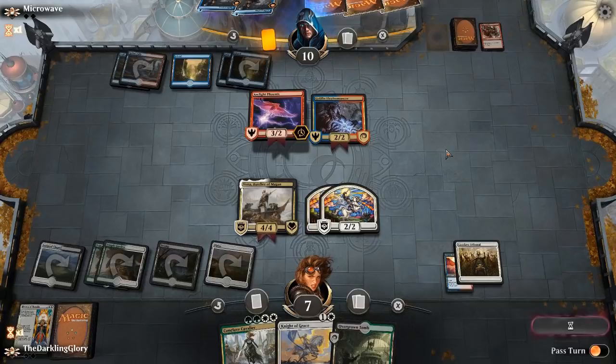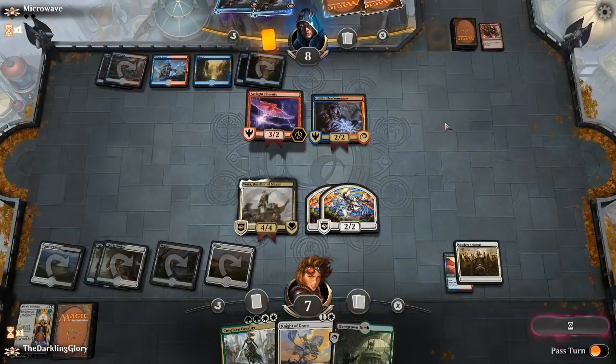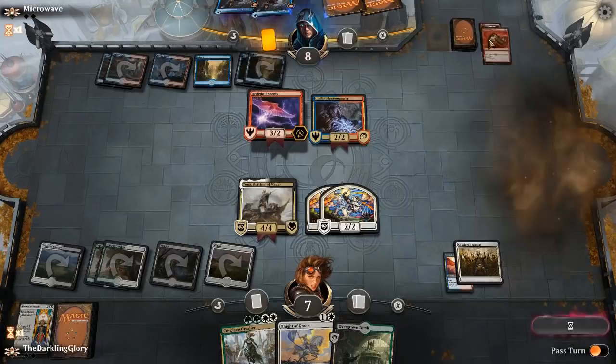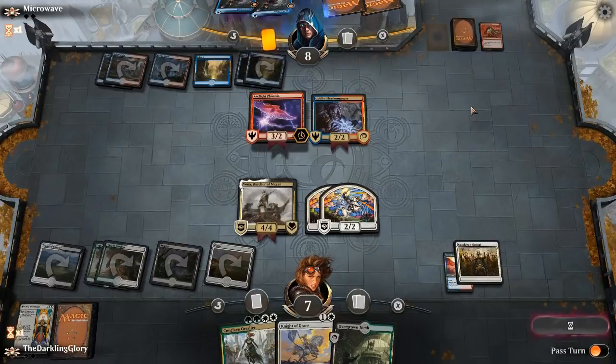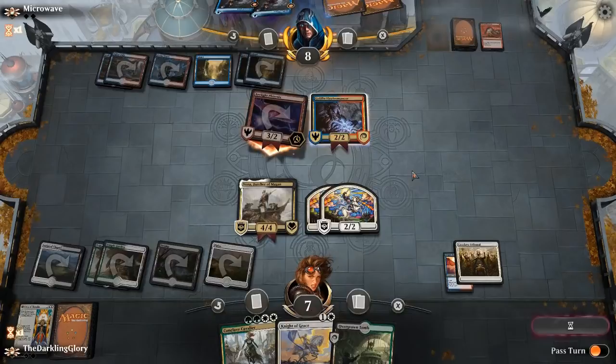Suspense is killing me, opponent. Come on, show me what you got. They had an untapped land — for some reason I thought they'd already played their land. Now they have to block one of our creatures. They were probably fine with throwing away their Electromancer anyway. Pitching a shock — they're really desperate to dig for something here. I think they might be overvaluing Vona. They could have just hit me for 3 down to 4, taken 8 down to 2, and been fine.